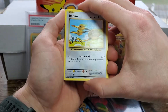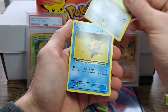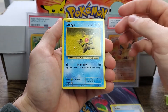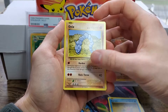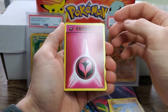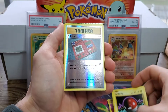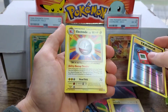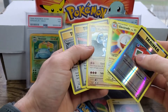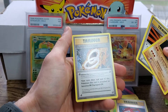We'll slow roll it. We got Doduo, Staryu, Onyx. The reverse is a Voltorb. And Electrode Non-Holo. So three from the back: the Choke, Super Potion, Charizard Spirit Link. Look at that.